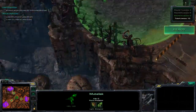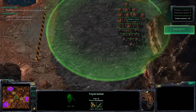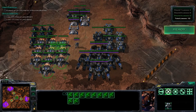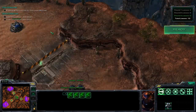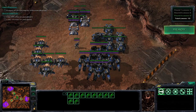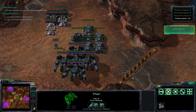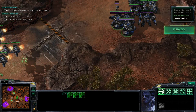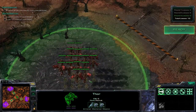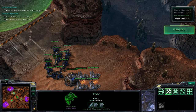You've got a bunch of Mutalisks down here, a couple of Broodlords and a bunch of Zerglings up there, and some Hydralisks and Roaches over there. Send about four Vikings up to the Broodlords with all the Hellions too, and then the rest of the Vikings down to the Mutalisks along with three Thors. Thors do additional damage with their air attack against light units — Mutalisks are light — and they also do area damage, so if Mutalisks clump up they take ridiculous damage. Thors are really good against Mutalisks.